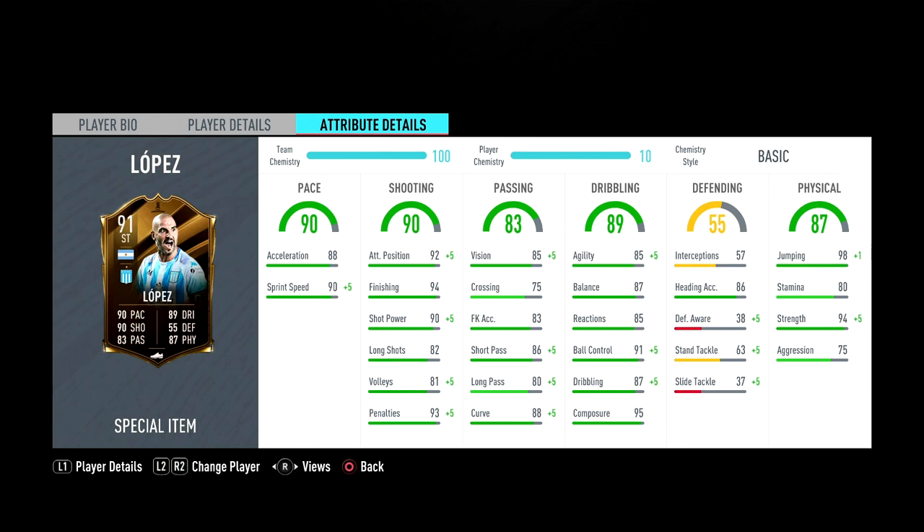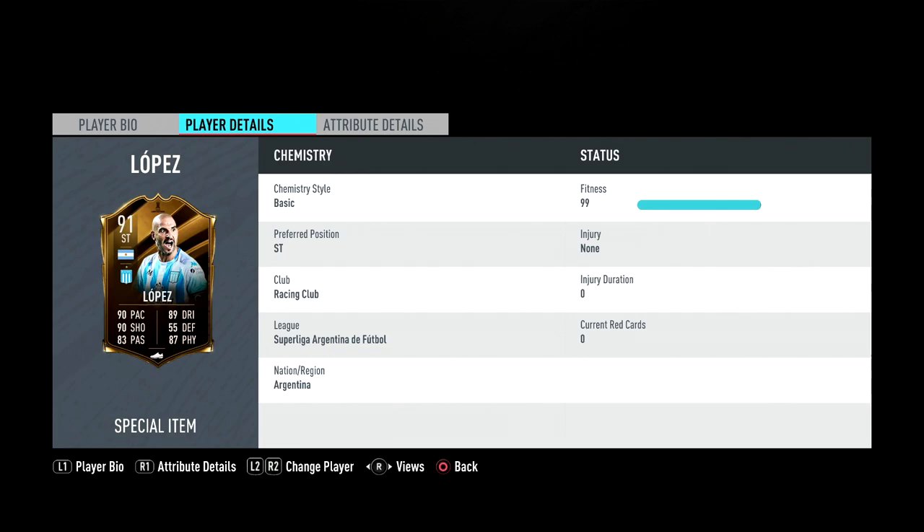His dribbling is very good — 91 ball control, 97 dribbling, 87 dribbling, 95 composure, 85 agility, 87 balance, 85 reactions. His physicals are amazing for someone five-foot-nine: 94 strength, 75 aggression, only 80 stamina which is a bit annoying, and 98 jumping. So it is a very good card overall.